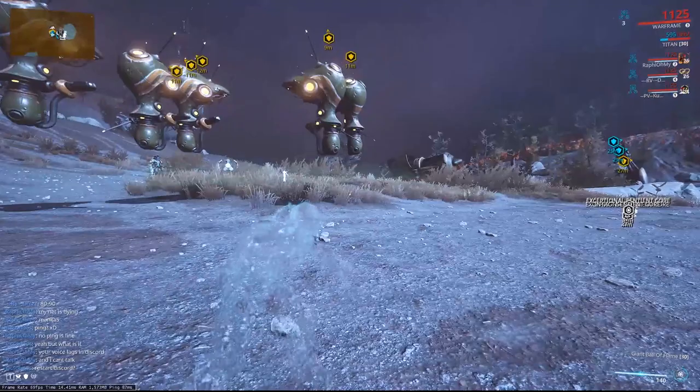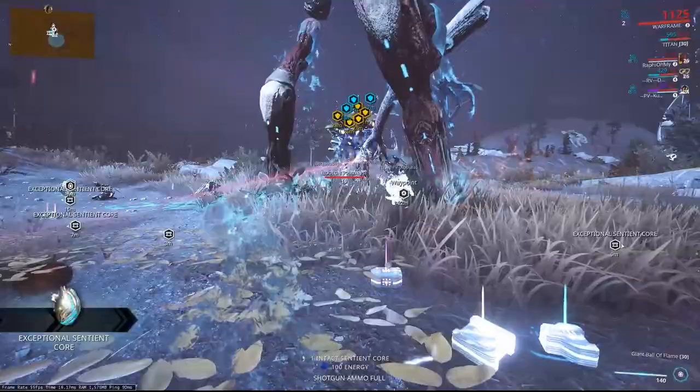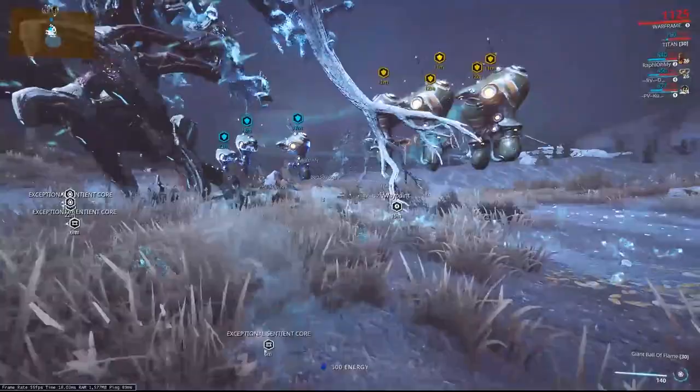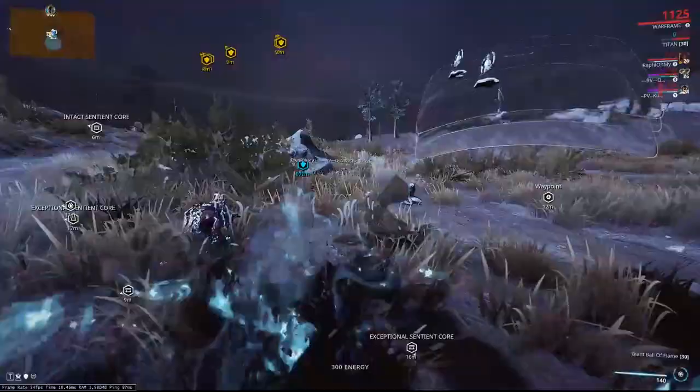It's now charged, so we're going to head underneath him to collect the Vomvalysts that spawn and see how many extra charges we can get. This will help when we're trying to charge our lures after the Gantulyst, ready for the Hydrolyst. That's why we're staying here for a while, and then we're going to head off to the shrine.